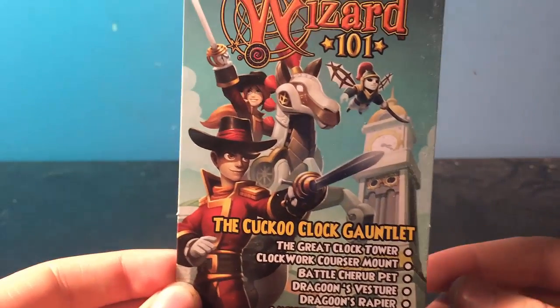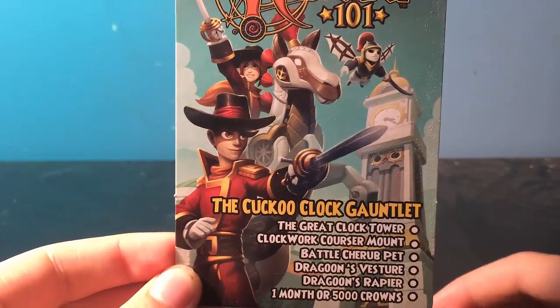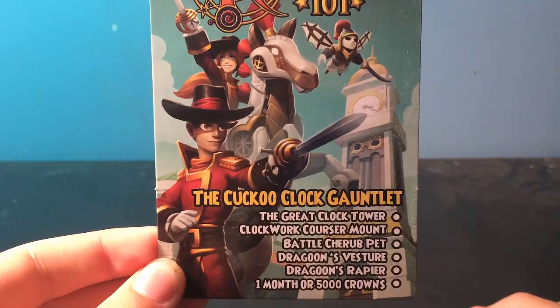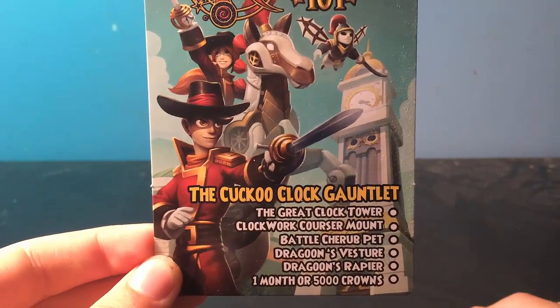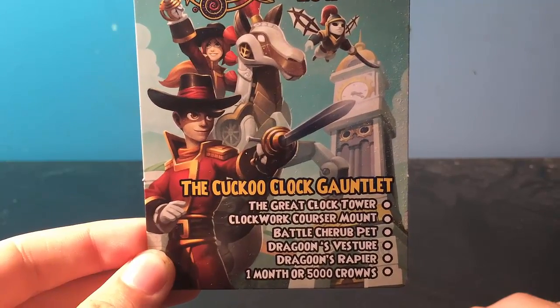Hey guys, I am James the boy Stormriders and today I have Wizard101 the Cuckoo Clock Gauntlet. It comes with Negrate, Clock Tower, Clockwork, Cruiser Mount, Battle Crub Pet, and Dragons.